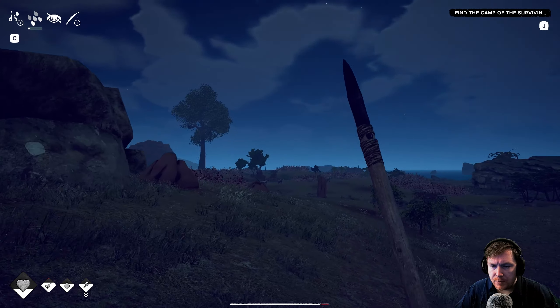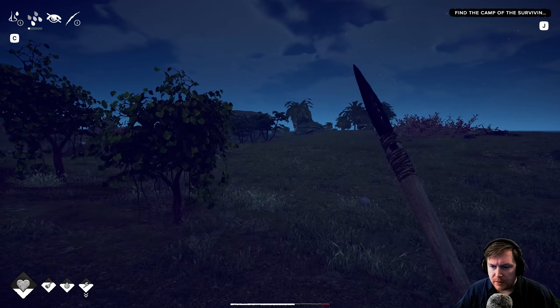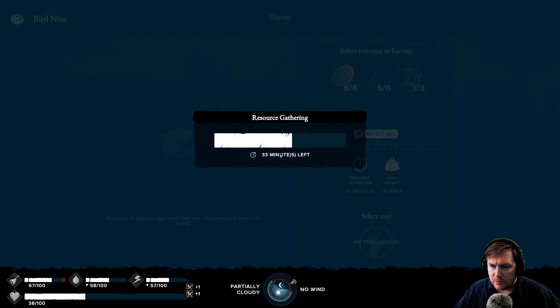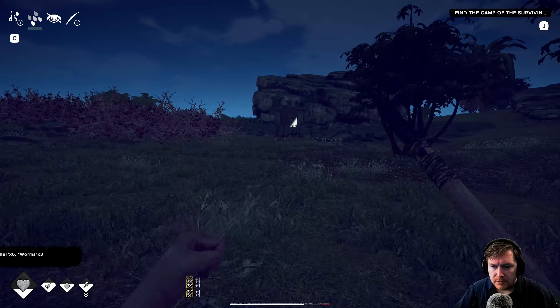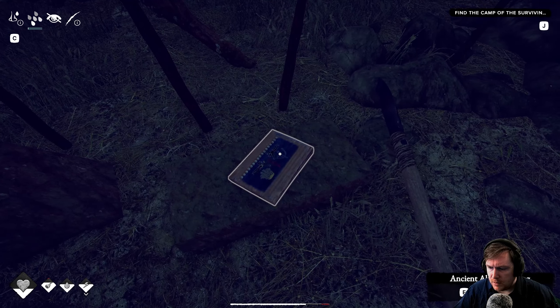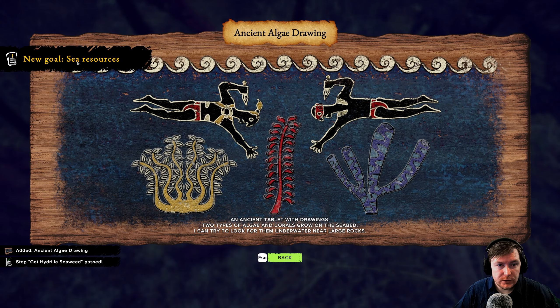Oh, that's just a stone deposit. I want to go see what that thing was over here. We can get some more worms over here. Wormy worms. More fishing. Oh, hello — what's this? Ancient algae drawing. Sea resources. Ancient tablet with drawings — two types of algae and corals grow on the seabed. I can try to look for them underwater near large rocks.